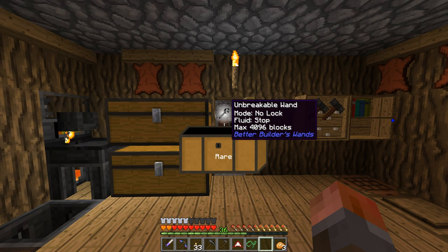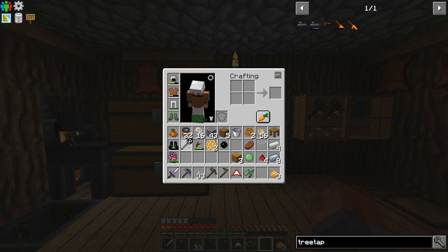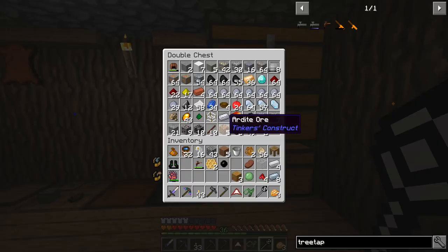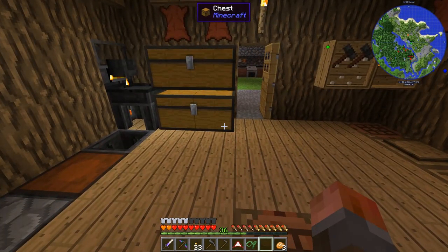Ooh, that's good. An Unbreakable Wand - it's a builder's wand, and it's a pretty nice one as well. That'll help with construction projects. I really am running out of room, so we'll need to sort that out soon.